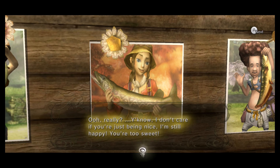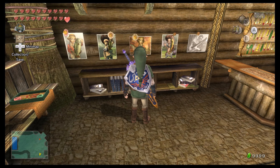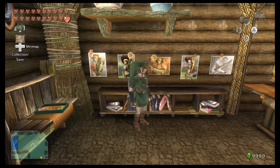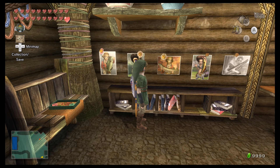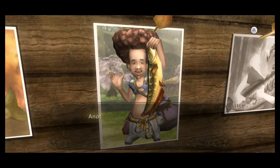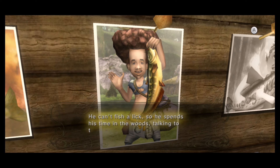Henna's photo - 'You know, I don't care if you're just being nice. I'm still happy. You're too sweet.' Henna needs a boyfriend! 'I promise I won't breathe a word to my sister, so don't worry. She's gonna get all jelly.' I mean, Iza kind of just used us - 'if only there was a strong, dependable man around here that would help blast all these rocks.' I was like, okay, I'll do it. 'Another thing about my lazy brother - I ask him to drop by and help out, but he never does. He can't fish a lick, so he spends his time in the woods talking to the animals.' Yeah, he's kind of worthless.